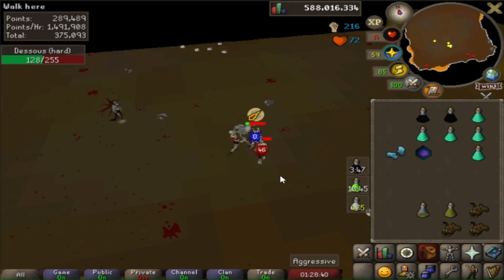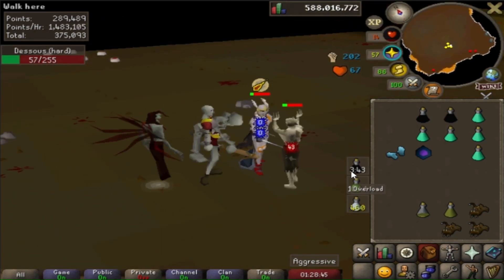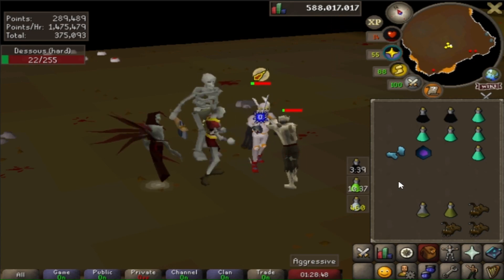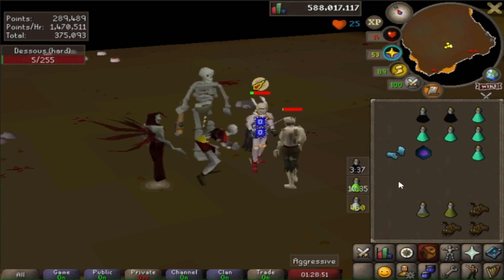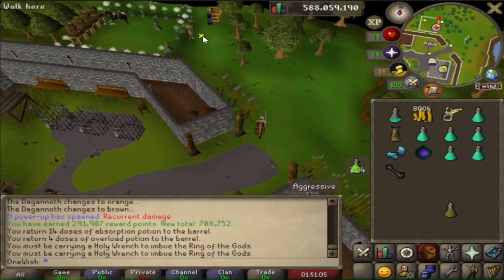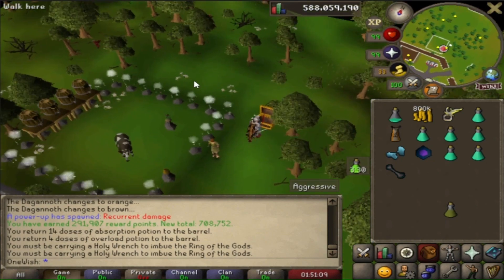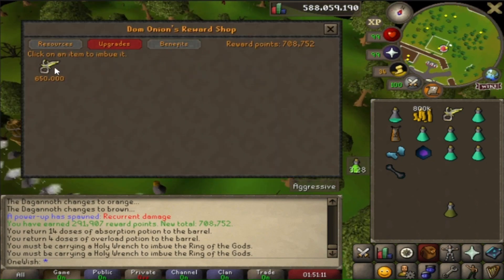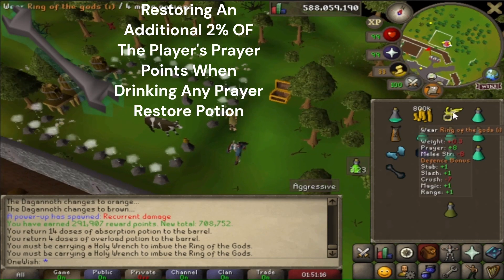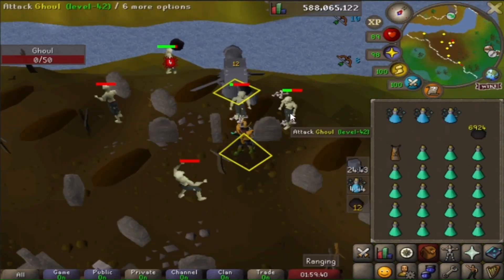Just doing some Nightmare Zone as I need to imbue one of my rings. This is actually the first time I've used absorption potions and overloads. I'm getting like 1.4 to 1.5 million points an hour and over 80k combat XP. It's about time to imbue the Ring of the Gods. Since the Wildy update, this ring has crashed from like 15 mil all the way down to 7 mil. Apart from the defense and prayer bonuses, you get the effects from the Holy Wrench too.